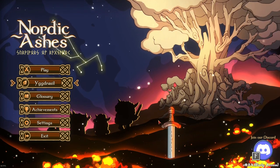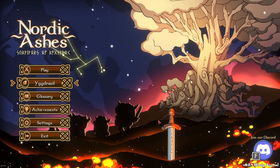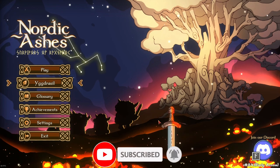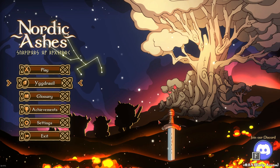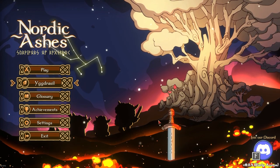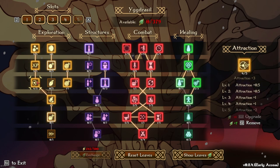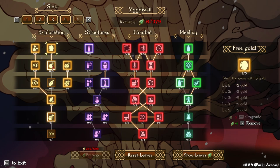Hello survivors, welcome to another video. Today we are going to be playing Helga on Ragnarok, but we are not going to be using her cards — we are going to be using the Taric deck as well as the bird. Obviously you'll see we're going to start off with the Taric deck, so it's going to be a very slow start, but we will guarantee 99 gold before the first shop. Quick tree: we've got max XP, attraction max.